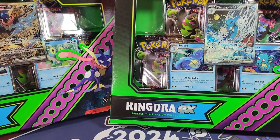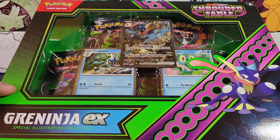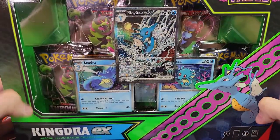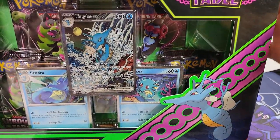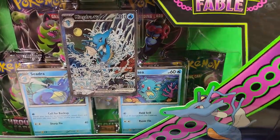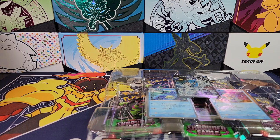Hello! We are opening Shrouded Fable. I can't even fit these in the screen — Greninja EX and Kingdra EX. The Elite Trainer boxes have been delayed, so the best thing you can get are these two, and then there's also another collection box: King Gambit. That one's just an illustration rare.